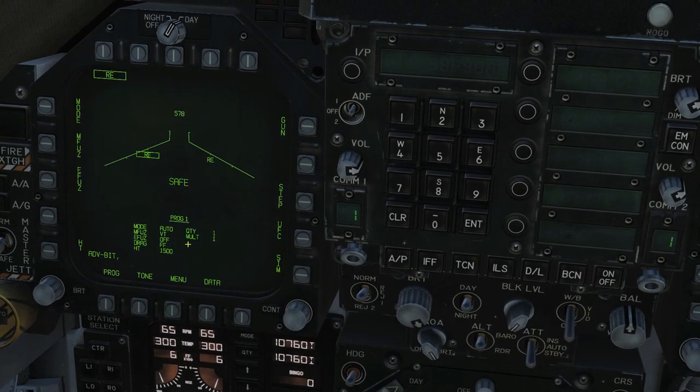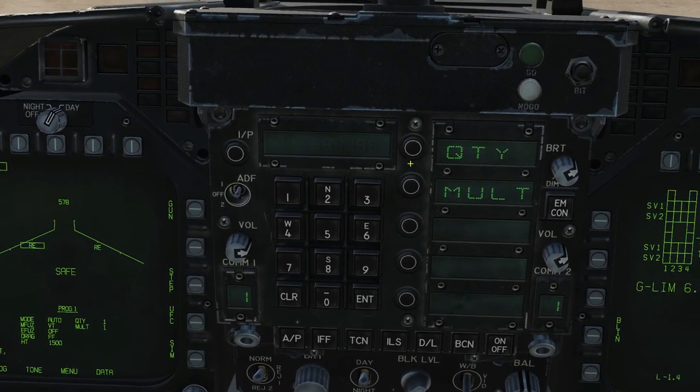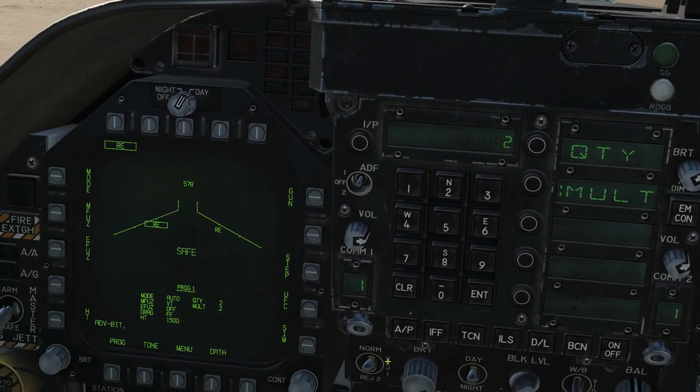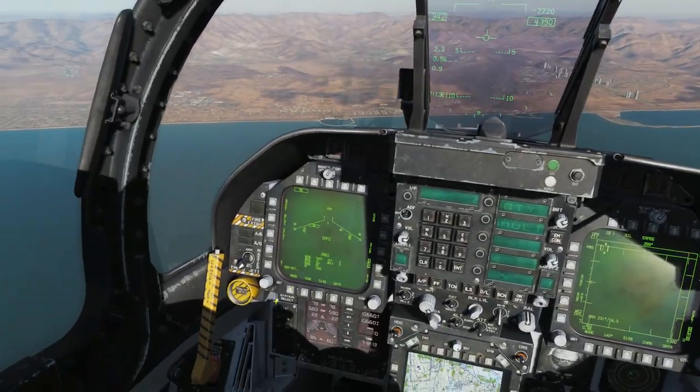1500 feet AGL is the setting for any of these bomb types at the moment; if that changes I'll let you know. Quantity and multiple are the same as they are for any bomb. We'll change it so that quantity is two and multiple is two, so we'll salvo two bombs at once. That's the setup — let's get in the air and do some bombing.